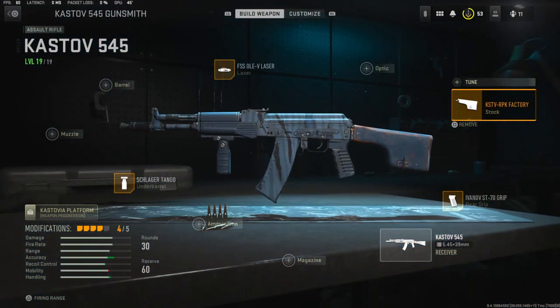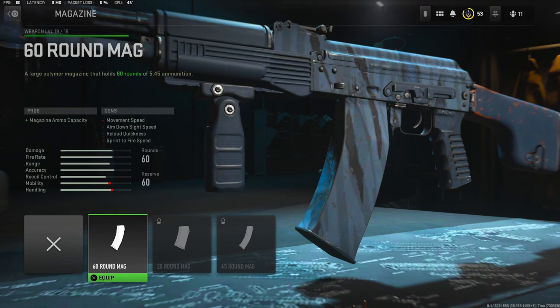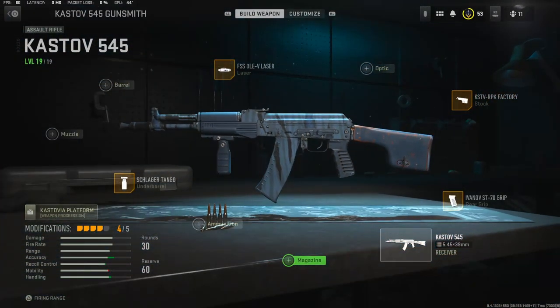In my opinion this gun is a lot like the 7.62, like I already mentioned. You can throw on a magazine but I don't want to lose any movement speed or aim down sight speed. This gun is really really good — you'll see that in this gameplay. I hope you guys enjoy, hit that like button and I'll see you in the next one.